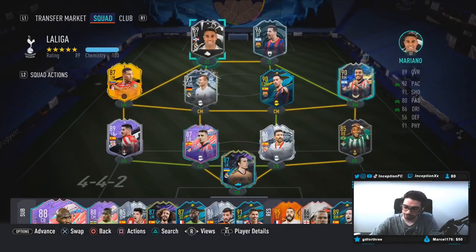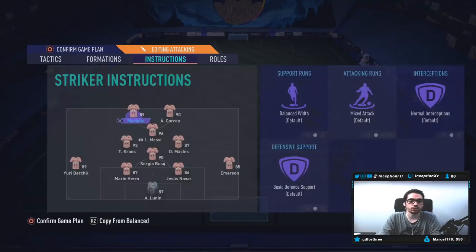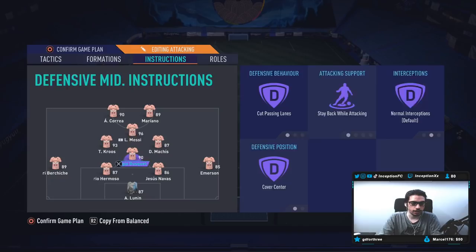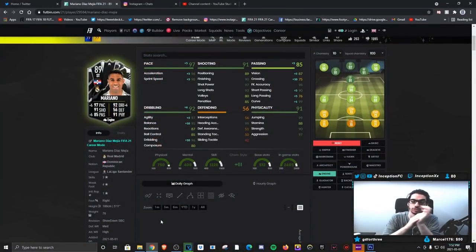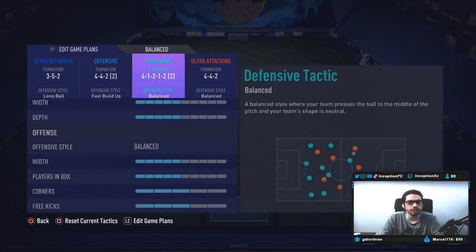Because he doesn't have the 4-star skill moves, this is a card I have to forcefully use with the get-in-behind instruction. It's not a card I would prefer to use without it. We're going to do that for both Correa and Mariano. Lionel Messi will just stay up top chilling, and we'll use the center mids with fullbacks on balance instruction. We'll try Mariano out on the get-in-behind instruction and hopefully his attacking AI is decent enough to attack certain spaces well.